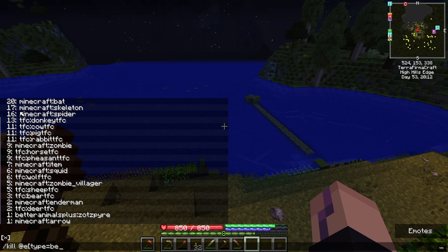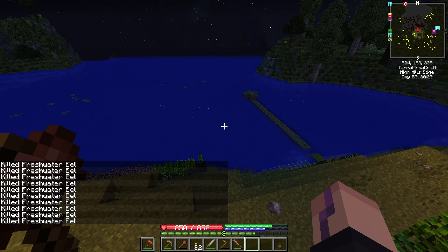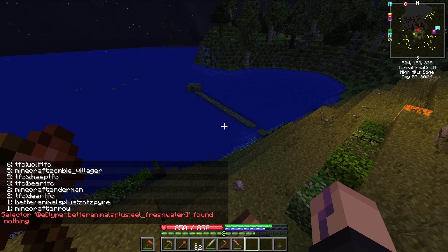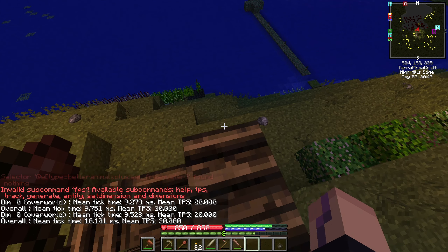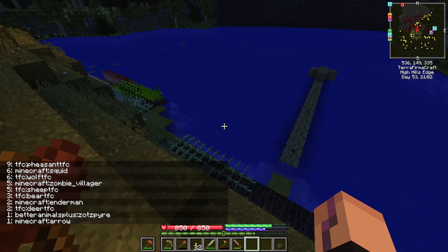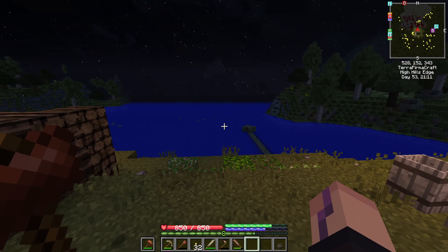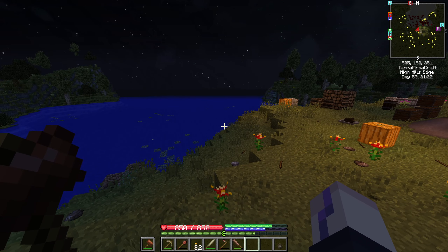We have a new version of TerraFirma Craft, which is awesome because it did add some nice things. But there seems to be a weird issue with these eels - these Better Animals Plus eels. I turned them off in the config already. The first time I launched this there were like hundreds of these guys spawning in this pond and I'd get like two frames per second or less. I killed them all and within two seconds, several hundred spawned right away. Big problem. So I turned off the eels in the config so they don't spawn anymore. That should hopefully fix it, but yeah, it's possible there will be some issues here and there.